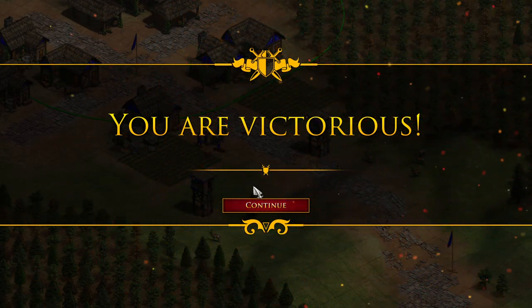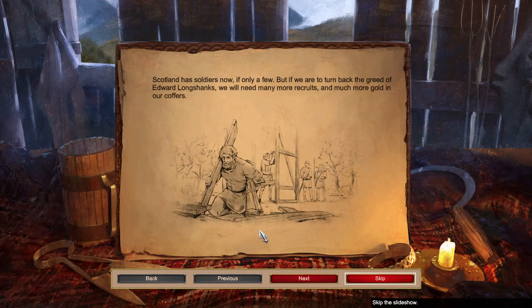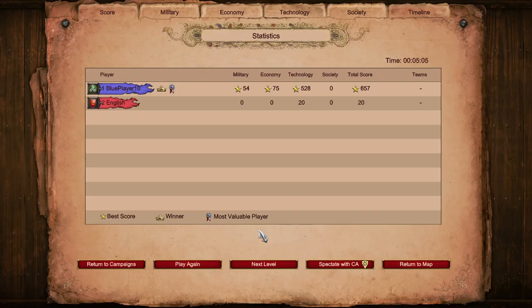So the first campaign is fairly straightforward. The main goals there are learning how to move units, move the screen, and how to attack — so left-click and right-click. In every game there will be a statistics screen that appears at the end, and we'll look at that in more detail later. But for now, we'll just go to the next level.